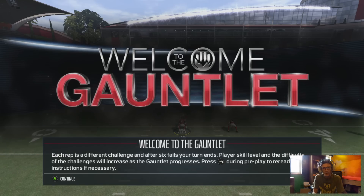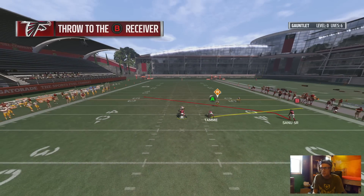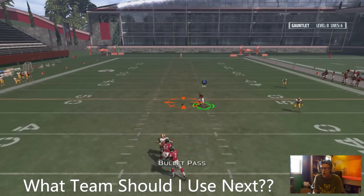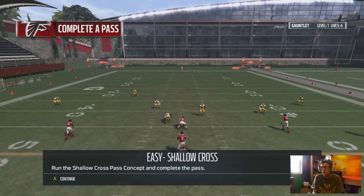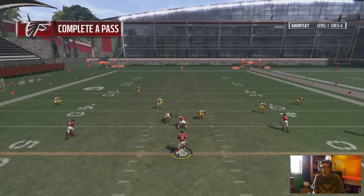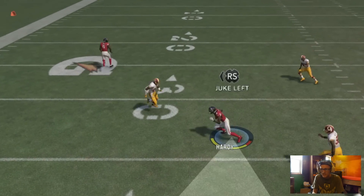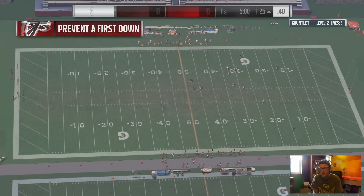Alright boys, here we go - the Madden 17 Gauntlet. This will be our first ever attempt at it. We are using the Atlanta Falcons. I know it might seem kind of random, but if you'd like me to use your team, please let me know down in the comments below. The most liked comment will get their team selected for the next Gauntlet run. We did complete our first ever challenge. Now we have an easy shallow cross - and in Madden 16, Y was always open, and Y seems like it'll be always open here too. That was a heck of a spin move at the end of that though.